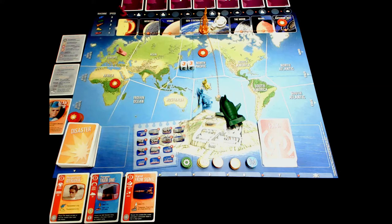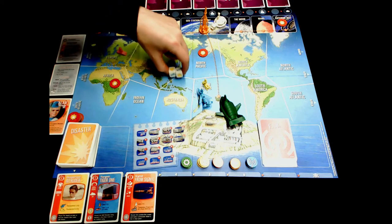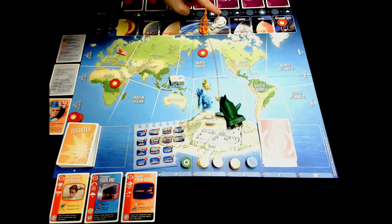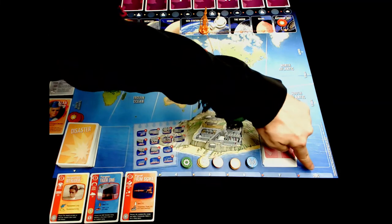Jocelyn rolled a seven and Rob rolled only a five, so Jocelyn gets to go first. Jocelyn drew Alan Tracy — he is an astronaut, and his card says add plus two to space rescues when you roll. He's the orange figure and we put him in his little ship called Thunderbird 3. Rob drew John Tracy, who is up in geostationary orbit on the space station. Since both players are starting in space, that is a bit of an odd setup, but we can transfer from vehicle to vehicle.